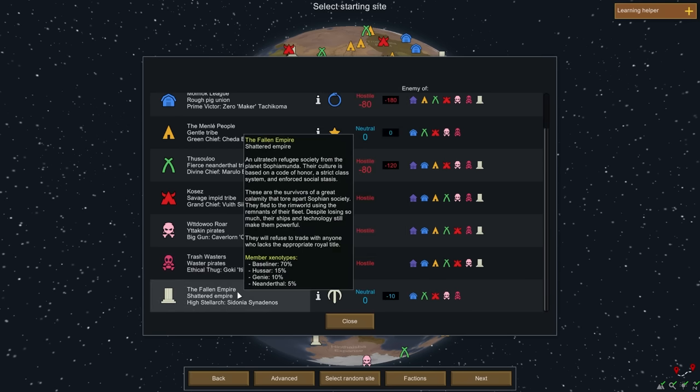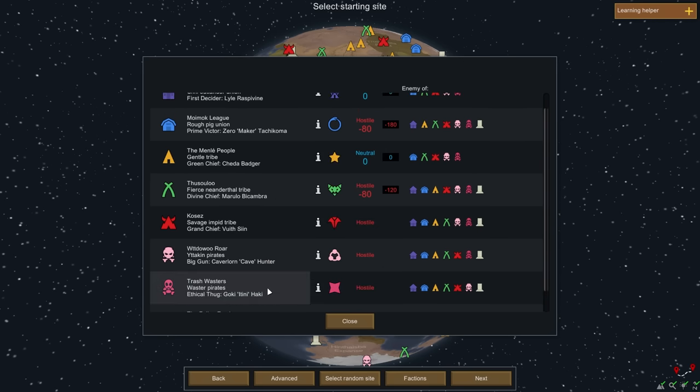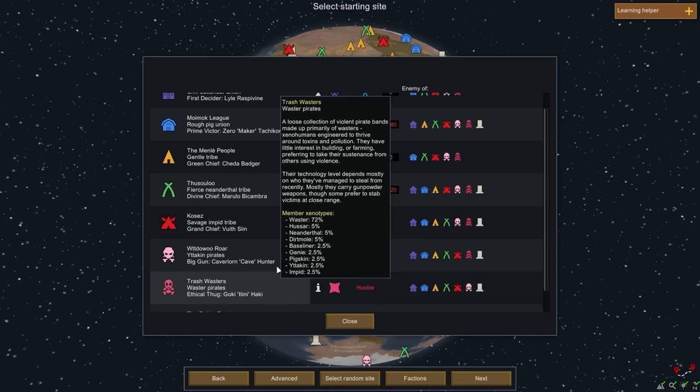The Fallen Empire — an ultra-tech refugee society from the planet Cephamunda. Their culture is based on a code of honor, a strict class system, and enforced social stasis. These are survivors of a great calamity using remnants of their fleet. Despite losing so much, their ships and technology still make them powerful. If you're not royalty, they won't trade with you — do not anger the Empire.